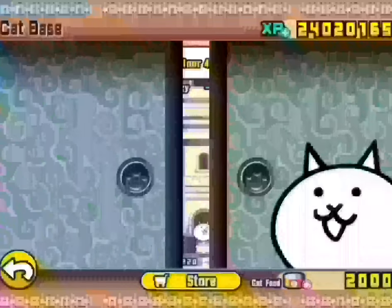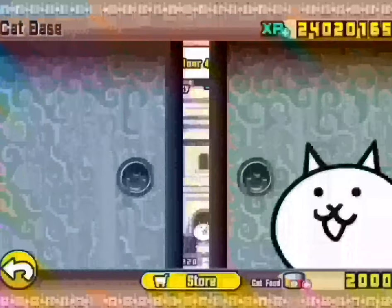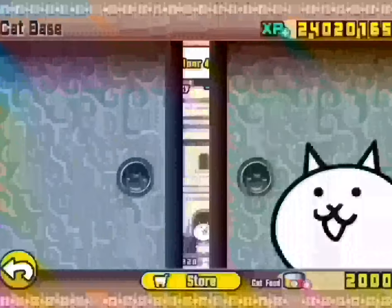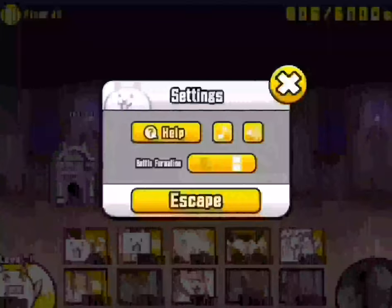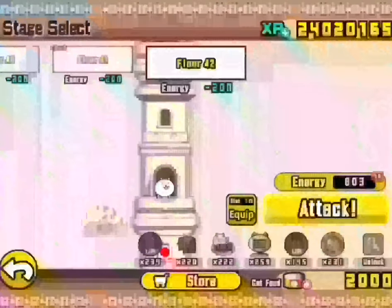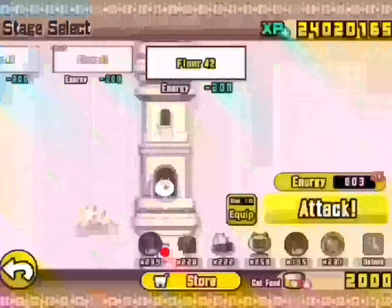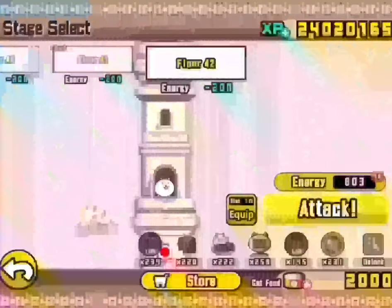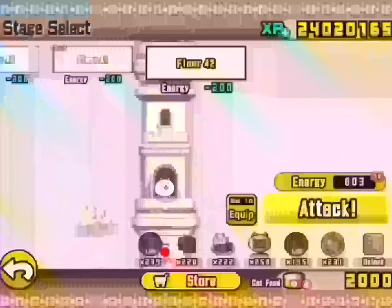Excitingly, when you make a poor decision and you're doing a level that really you have no reason to be doing, and you think 'rats, I must leave' — well, now when you leave, you will be moved to the battle selection screen. Helpful if, for example, on the tower you start the wrong floor, or in Cats in the Snow you end up going for the Buddha of Romance. The romance isn't for you, mate — he's taken. Because I love lucky ticket stages.